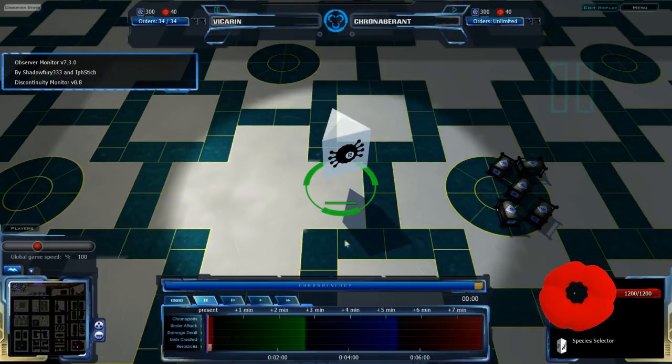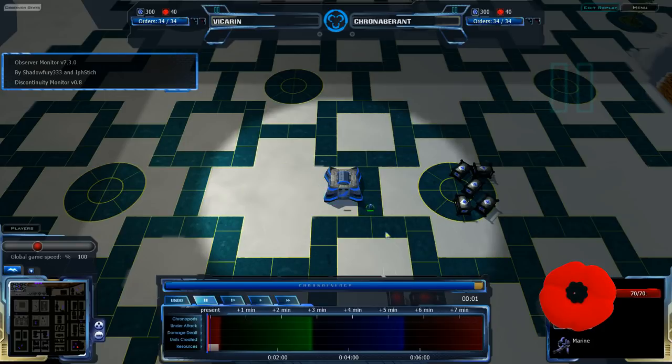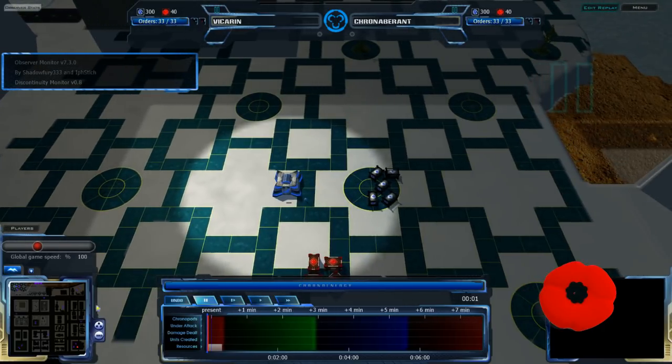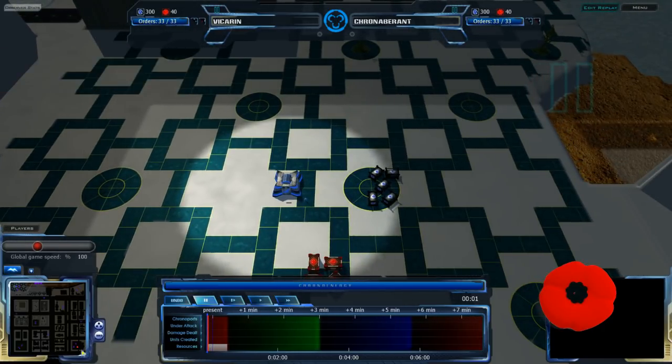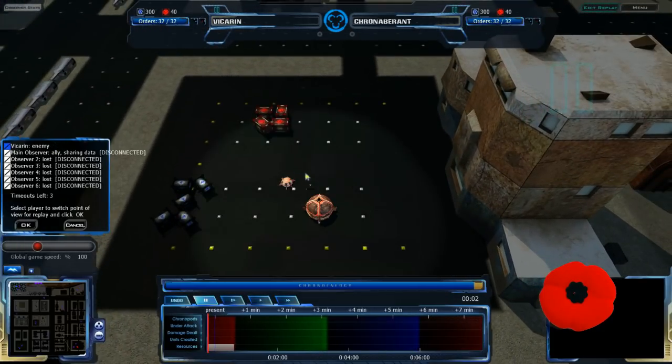Hello again, A-Kron fans, and welcome back to this replay cast between Vikaran and Kronavarant on Corotoba. Vikaran is in the top left corner playing CISO, and Kronavarant is in the bottom right corner, presumably playing Grecom — and yes, he is playing Grecom!